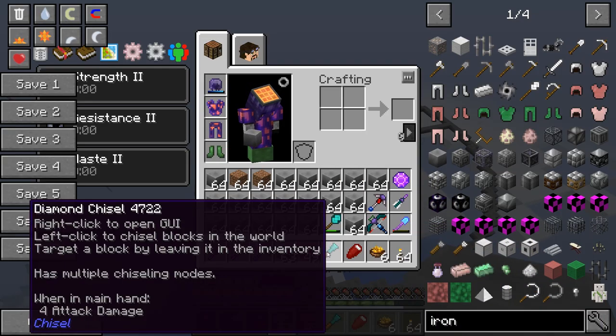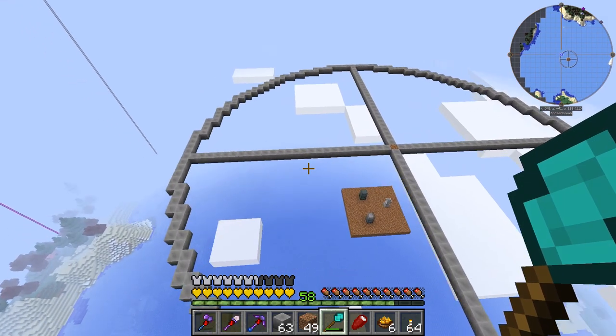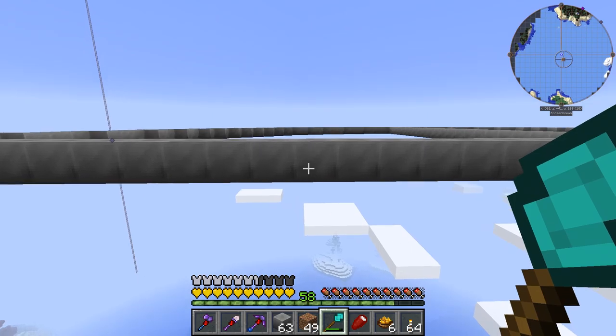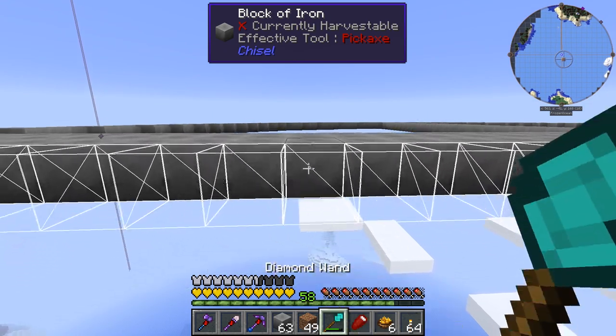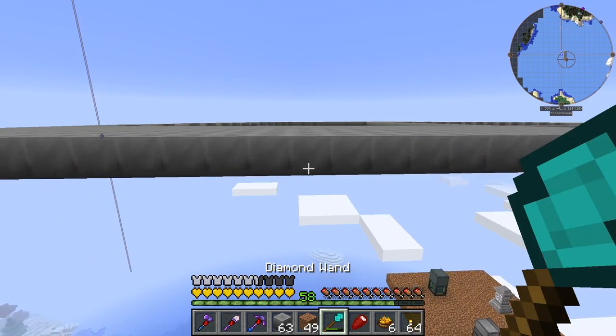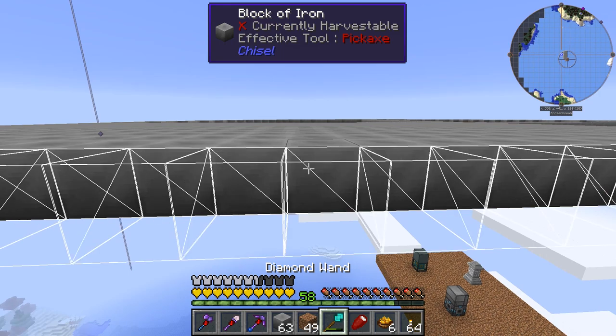Now I can use the wand. Wands will be very useful for this type of build because now I can just go up and start wanding, filling in the floor — just like that. Of course, it's taking the blocks from my inventory, but it's filling in the way I want it to. So this will be great. Then I'll do the other corners and we'll have a flat surface.